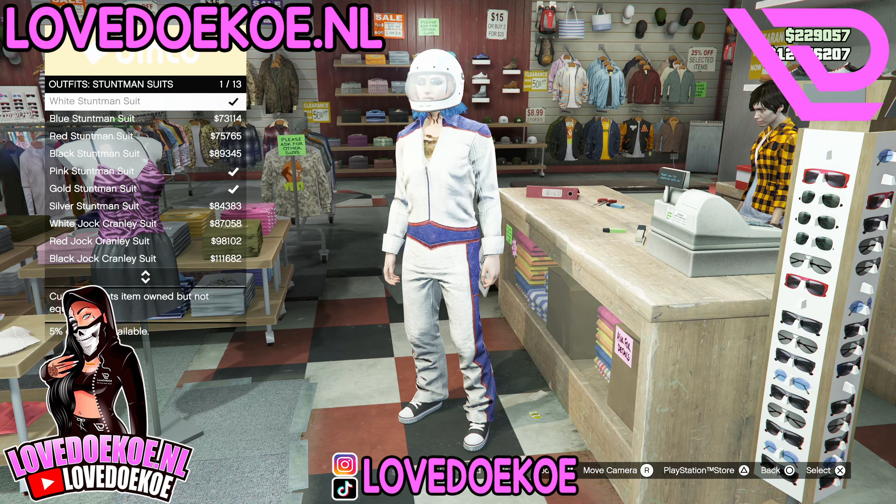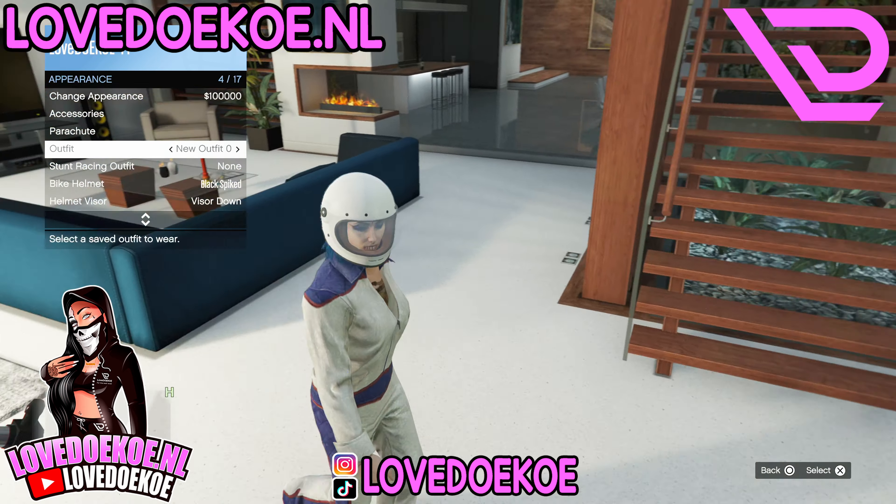Now open up your Pause Menu and make your way over to any random Online session. Then make your way over to Stuntman Suits and choose the White Stuntman Suit, number one. You can save this outfit in slot number one, then choose any random body suit.